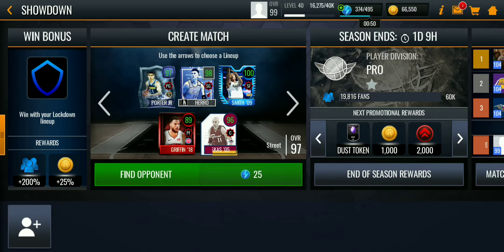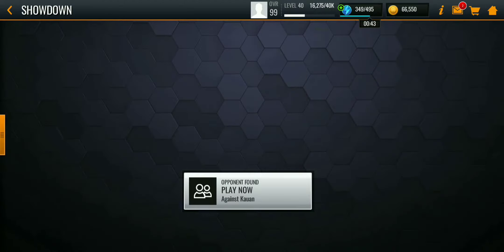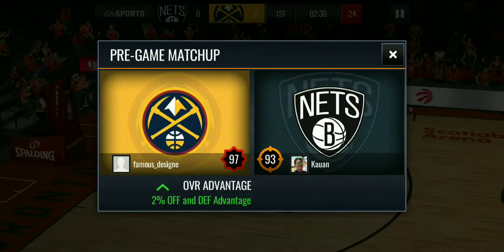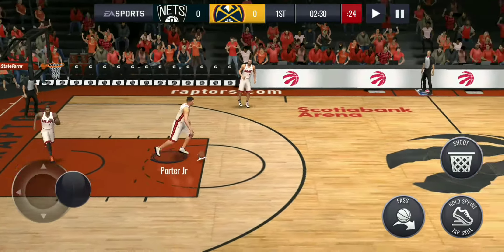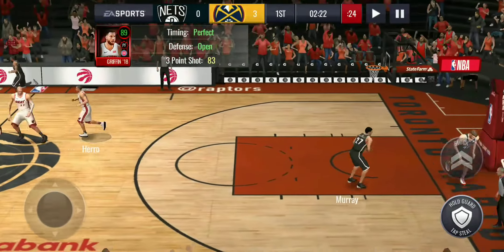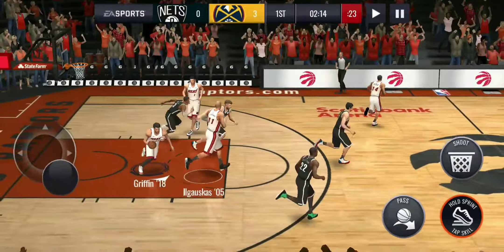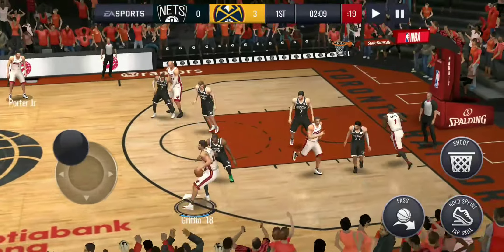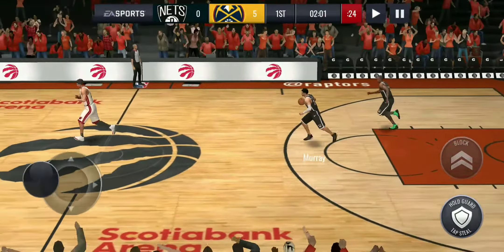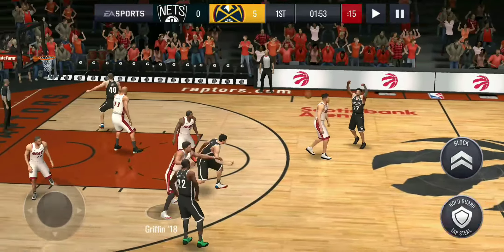Let's find an opponent. We are matched up with a 93 overall team. We get the ball first because we have the higher overall team. Blake for three — let's go, his first basket goes in! Can we get a steal? That's some bad defense, but he still missed. Blake with the rebound, taking the ball down the court, spin move to the contact.